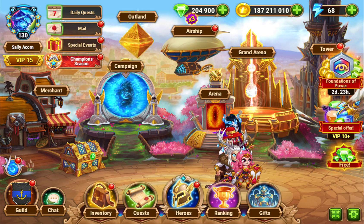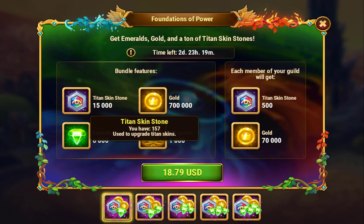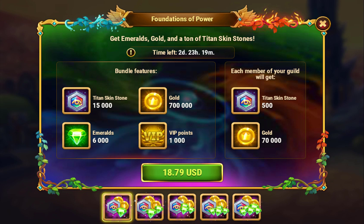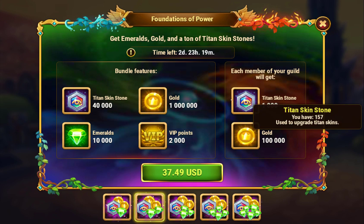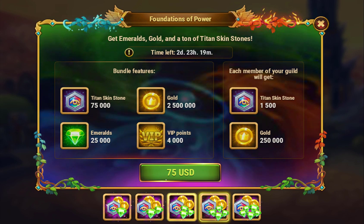That champion season also started today. We also got these bundles — these are skin stones. It's $15,000, you get 500 for your guildmates plus 6,000 emeralds. These emeralds should account for the quest to get the bonus emeralds. At $40,000 that's quite a few, but you get more than doubled emeralds, so this is probably fine.